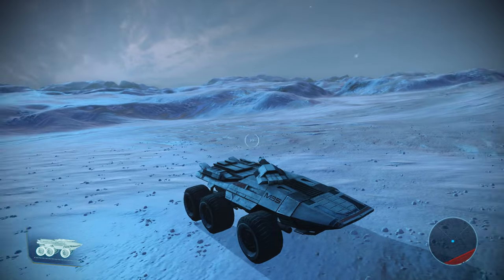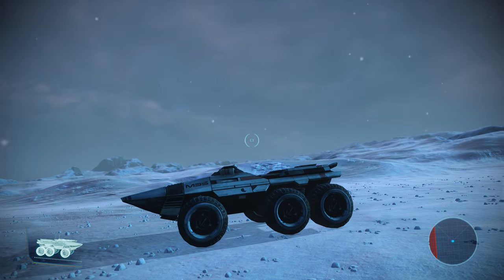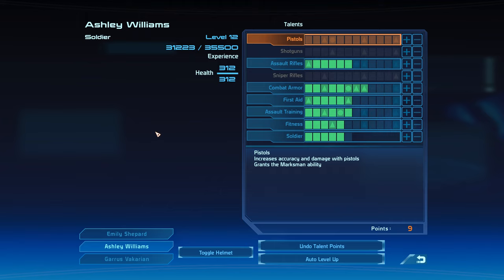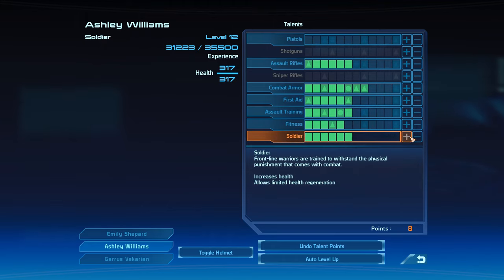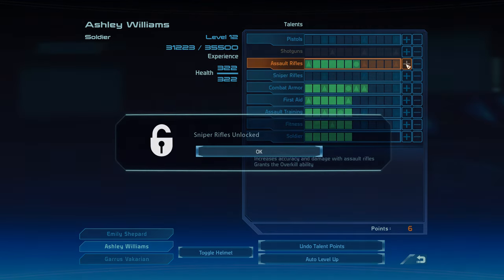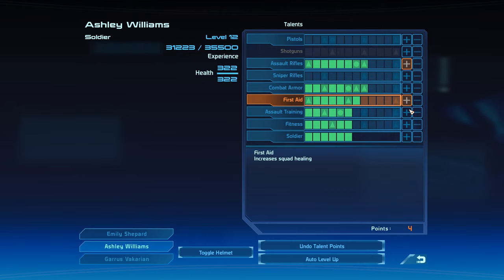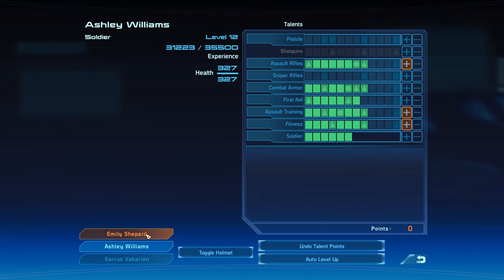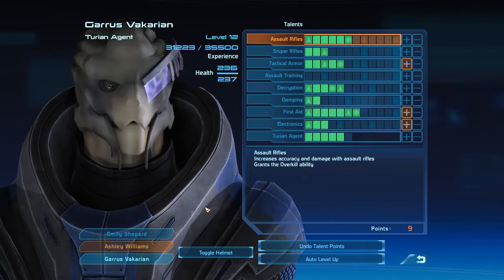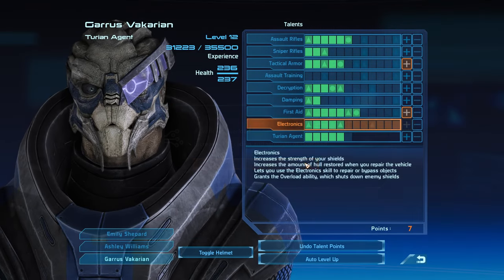It's kinda cool-looking ice — more bluish than most of the other places we've been so far. We have leveling up to do. Still don't really have a good strategy for Ashley other than spreading the points around. I wish the Adrenaline Boost was squad-based, but it's not. Garrus — we're gonna need some Electronics.